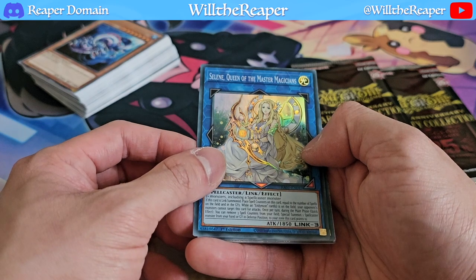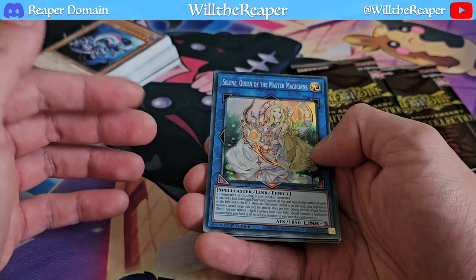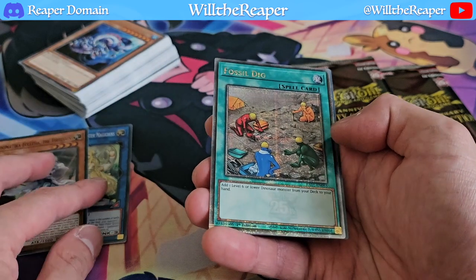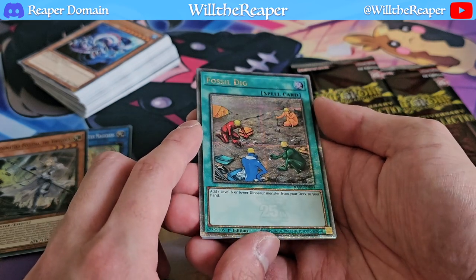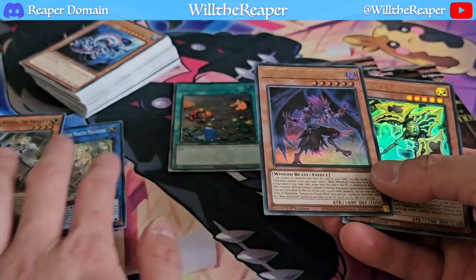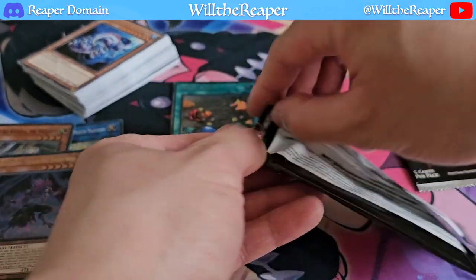Let's begin the Rarity Collection. We have a super rare — Celine, Queen of the Master Magicians. I have no idea what the ratios are; I know there's an ascending order of rarities but we'll find out. We have Ecclesia, which is nice — a super rare reprint, though I already have a higher rarity copy. We might have a quarter century rare here — Fossil Dig. It's a very nice card but I honestly can't tell the rarity. We also have Blackwings the Moon the Poison Wind and Artifact Lancea, both in ultra rare.